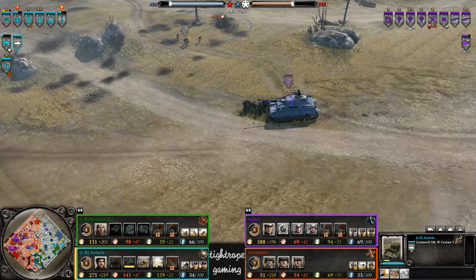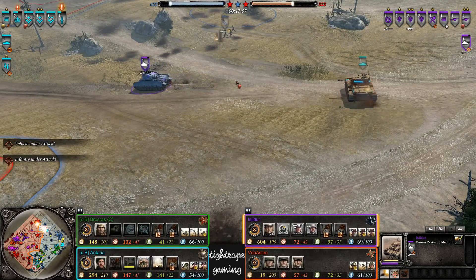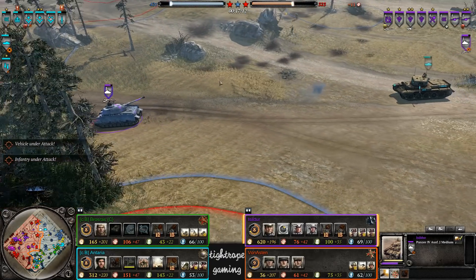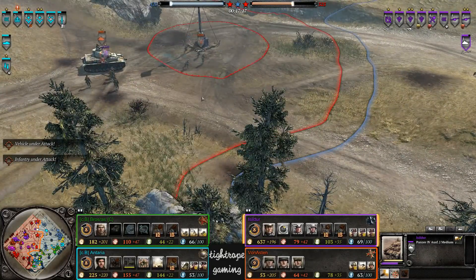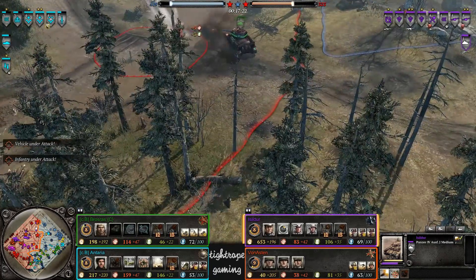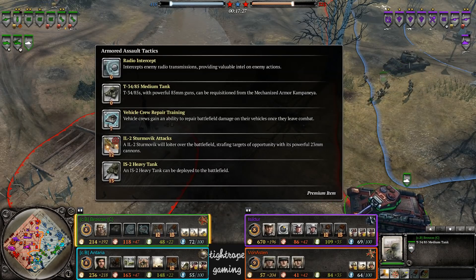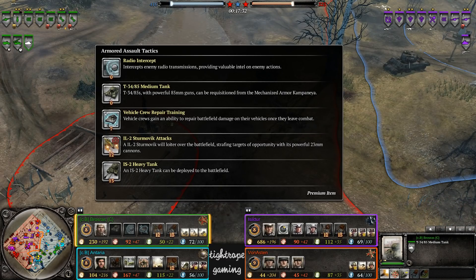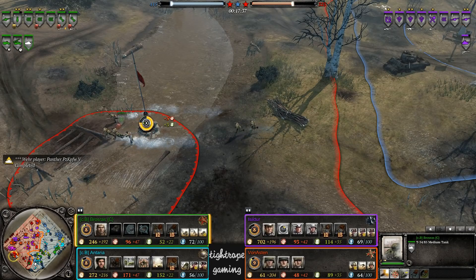Here comes the Cromwell - it bounces, connects with the frontal armor. The Cromwell should be able to outrace the Panzer IVs - a little slower. A T-34-85 for Brosrass - he's going for advanced warfare. Similar loadout. We've both got a Radio Intercept and T-34-85s.